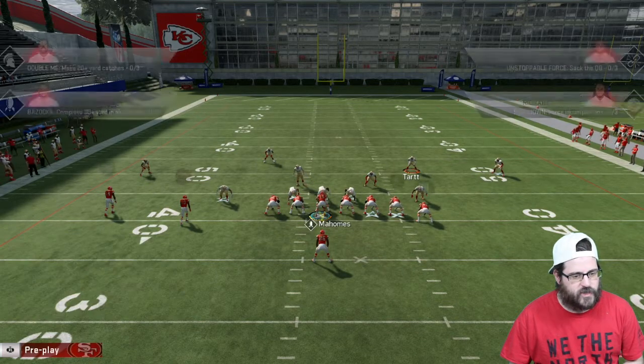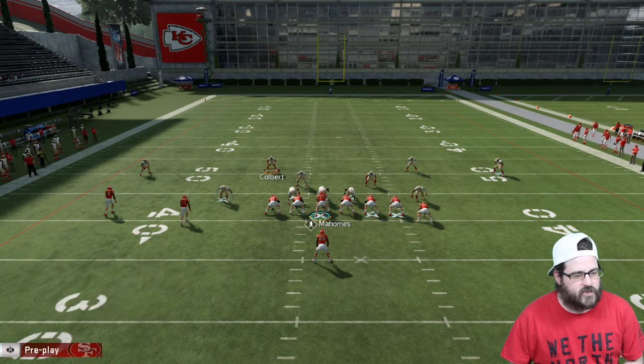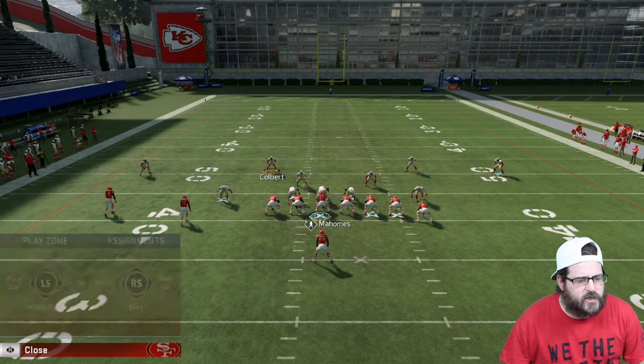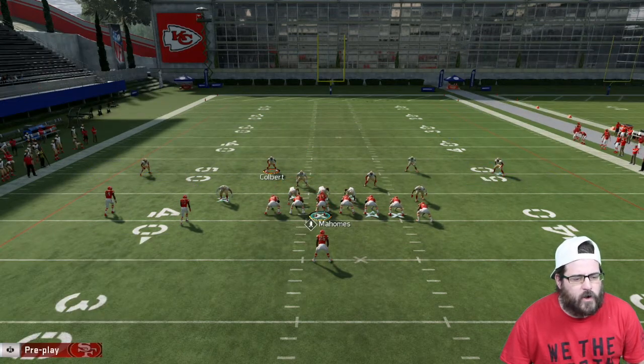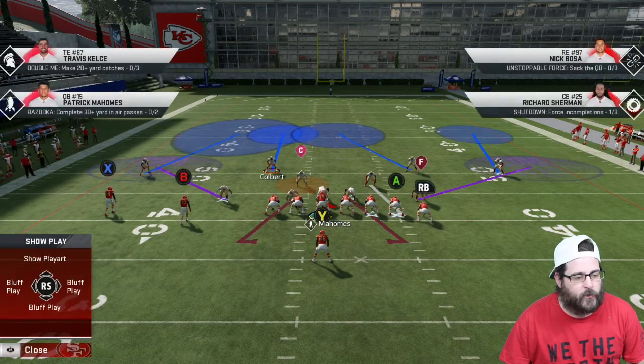So there you see he plays the middle of the field. I always use Colbert and I put a deep half on the same side as Colbert, so he's kind of moving in. Then I put middle linebacker 2 in a spy, and middle linebacker 1 I'll man him up on a tight end, or sometimes the running back as well, depending on what I'm seeing from my opponent.